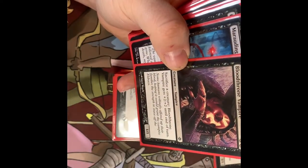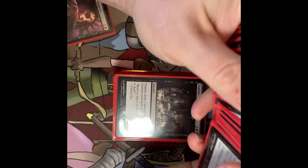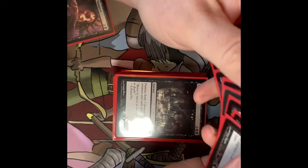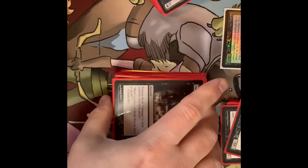Bloodthorn Vampire — sacrifice a creature, the vampire gets +2/+3 until end of turn. Oh, I think I have a duplicate of that one... no, just similar names — Bloodthorn, Blood... that happens.